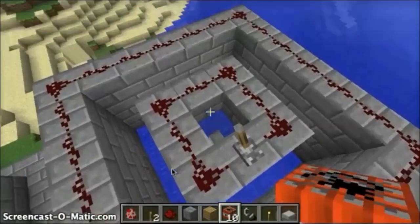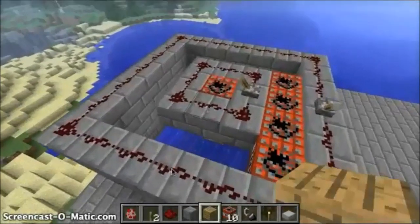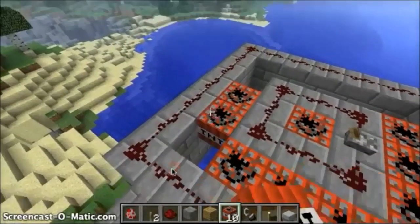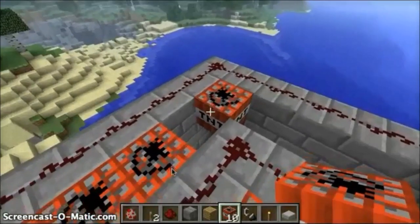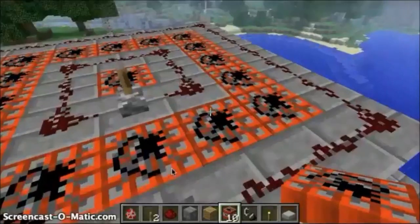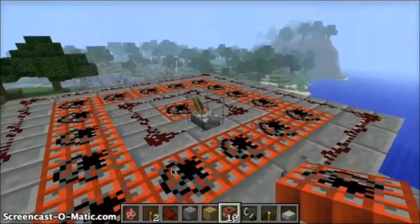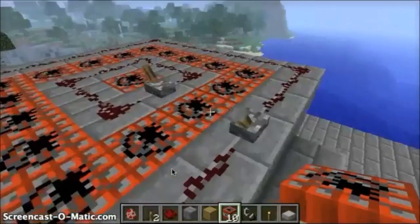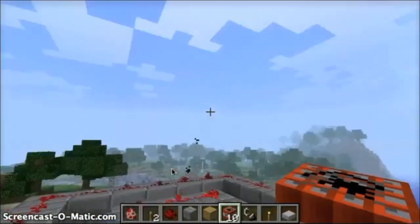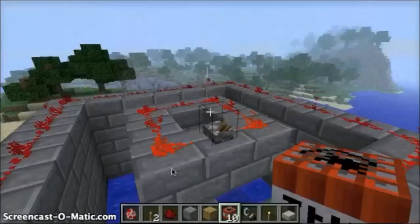I'm in creative mode anyway. So I'll put the TNT in the middle, put the TNT around it. You first want to activate the outer ring, and then wait a little bit — not too long — then you activate the middle one. And that — yeah, that is a single firework.